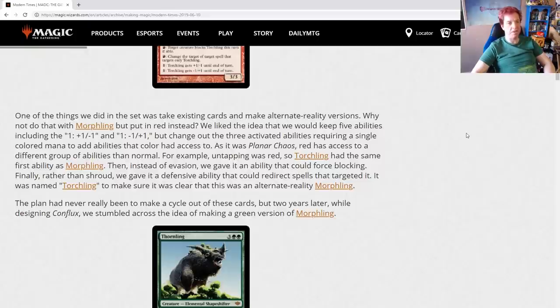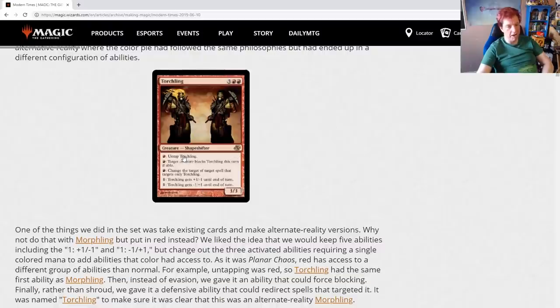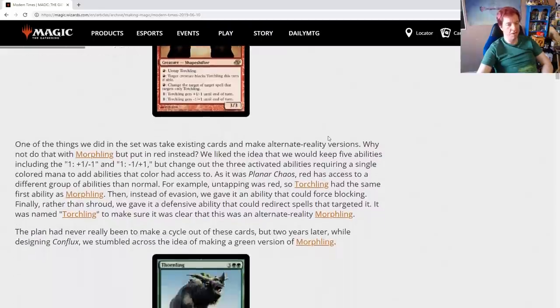The idea was to take Morphling and put it in red instead, keeping five abilities including the +1/-1 and -1/+1, but changing out the three activated abilities — requiring a single colored mana — to abilities that red had access to in that alternate reality. Untapping was red in Planar Chaos, so Torchling had the same first ability as Morphling. Then instead of evasion, they gave an ability to force blocking. Finally, rather than shroud, a defensive ability to redirect spells that targeted it. Its name was Torchling to make clear it was an alternate-reality Morphling.